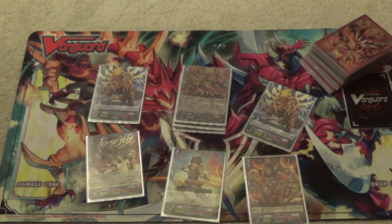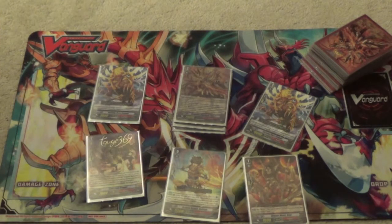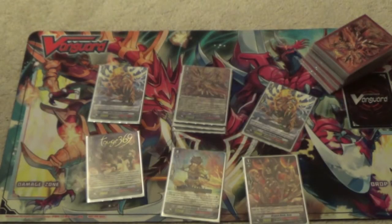Let me start with the basics. There are different types of guards: there's perfect guard, which always counts as two cards because you have to discard a card for it. There's a 5,000 guard and a 10,000 guard. There are also quintet walls, but I won't go over those since you don't always see them in competitive Vanguard. What you want to note is that if an attack requires 15,000 guard, that's two cards minimum — either a 10k and a 5k, three 5ks, or a perfect guard.